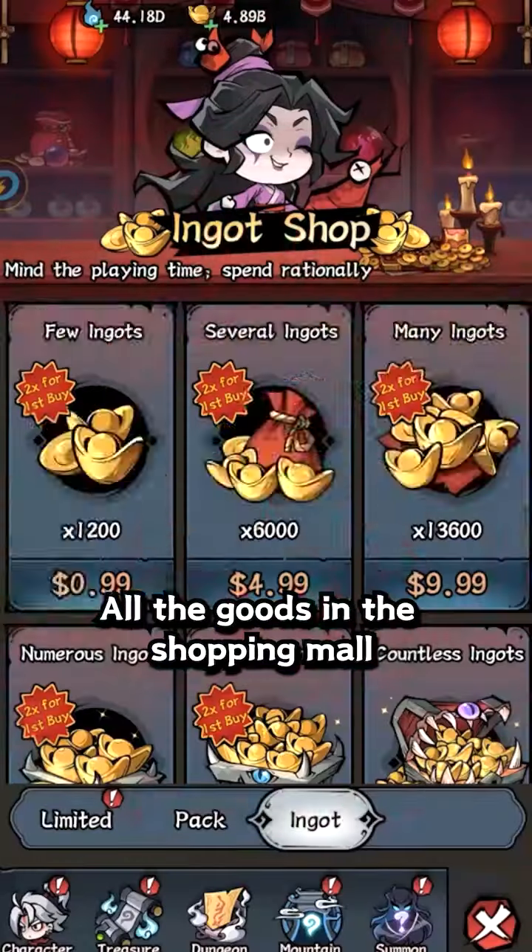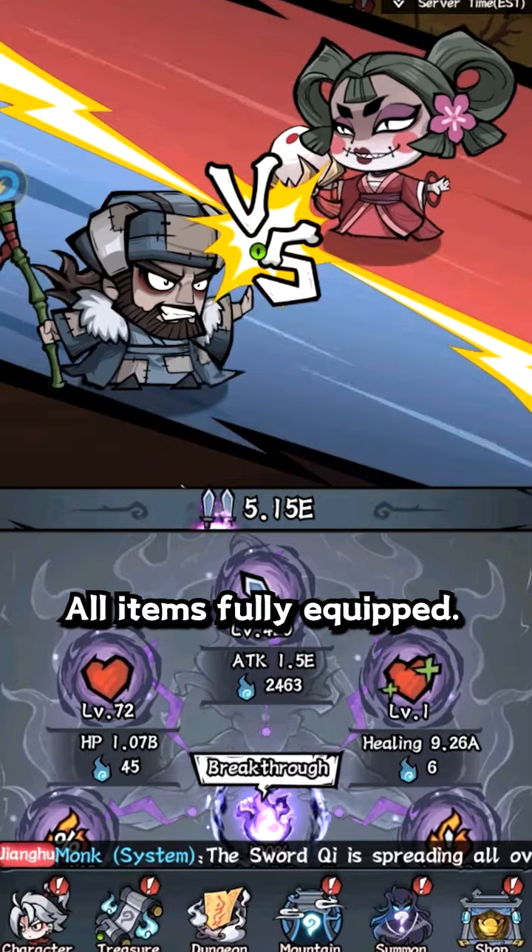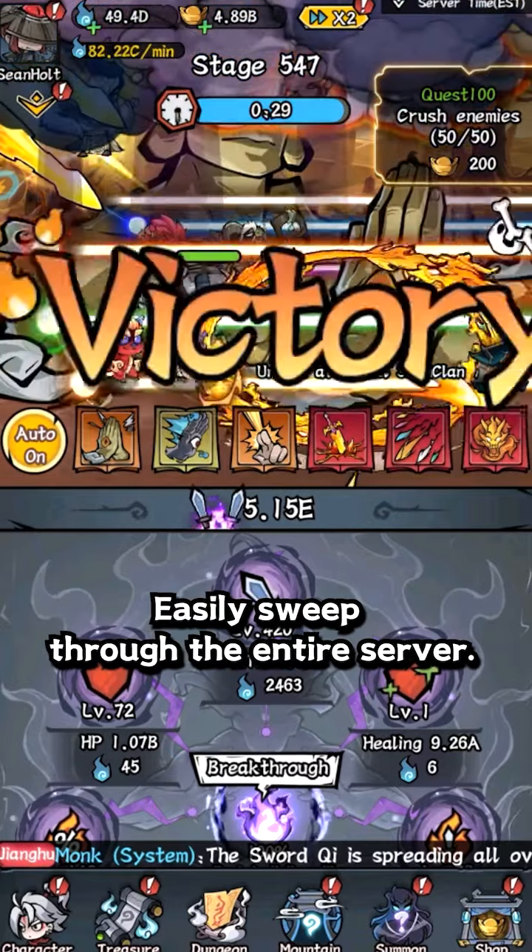A pile of ingots. All the goods in the shopping mall can be cleared out for just one dollar each. All items fully equipped. Easily sweep through the entire server.